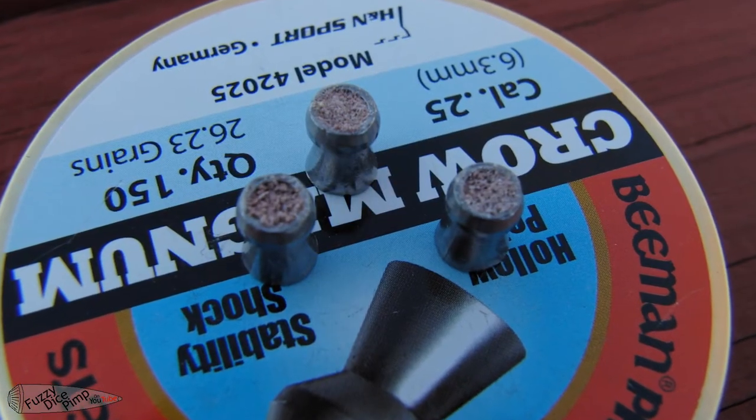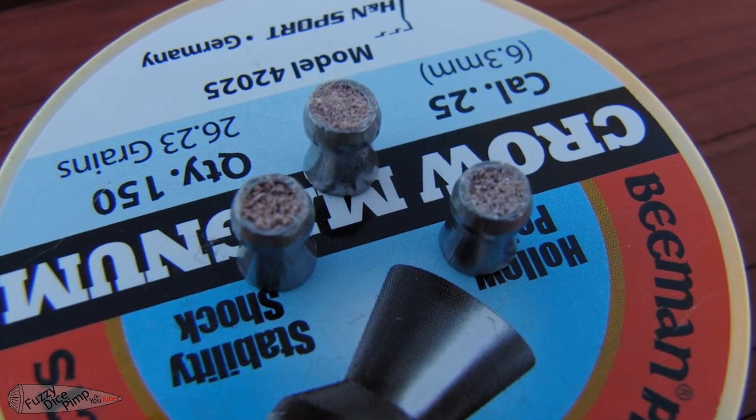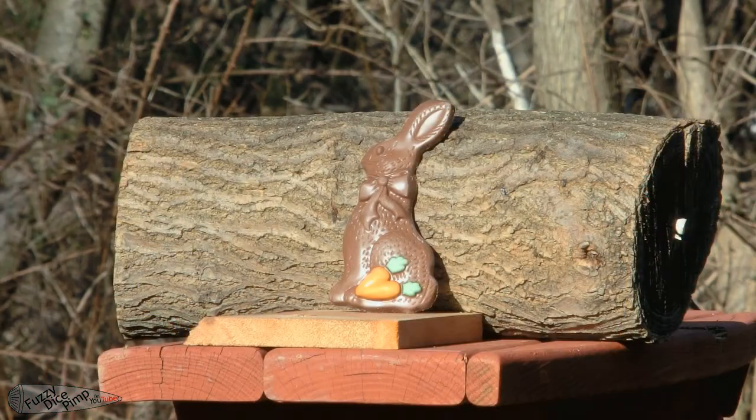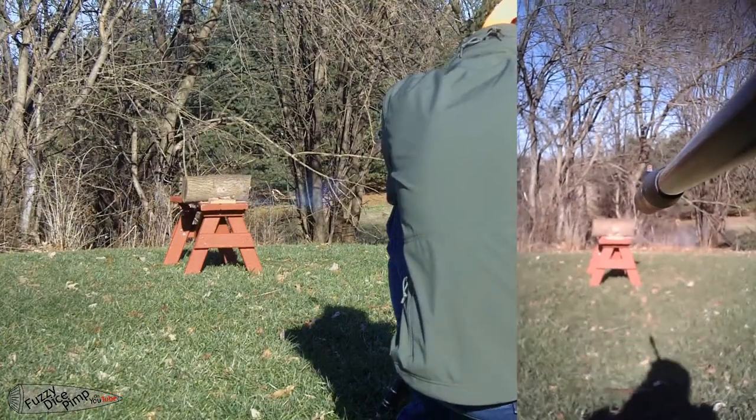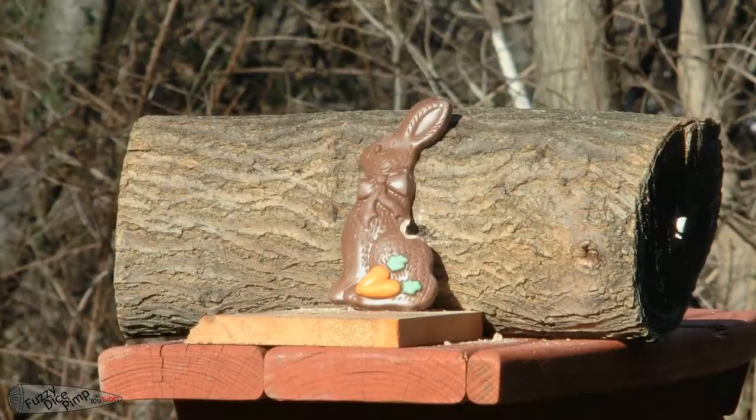I saw a guide the other day on using powder from explosive caps used in cap guns to fill up a hollow point pellet and give it an extra pop to its impact. It also helps if you hit what you're aiming at and not just graze it, but they do give an interesting effect to the impact and certainly make it louder.